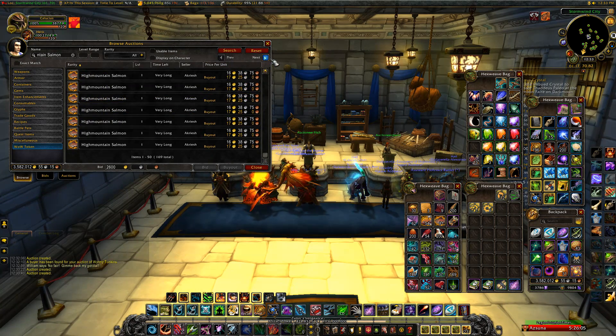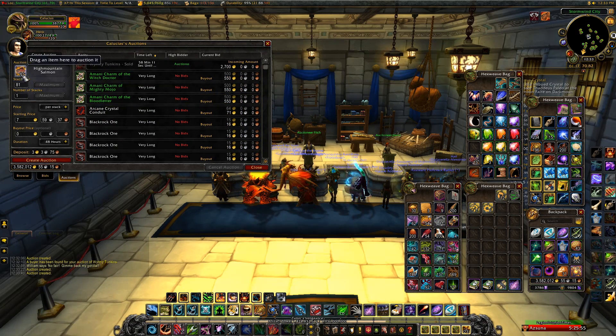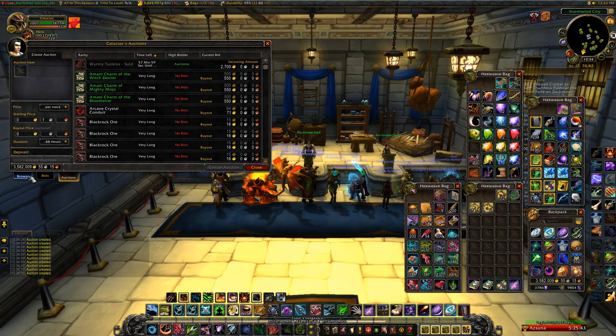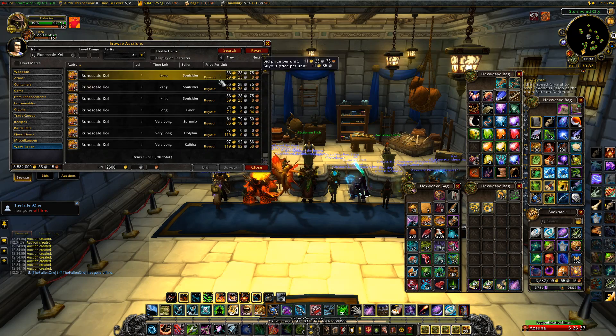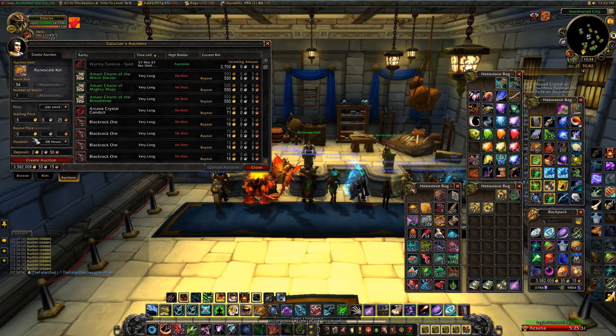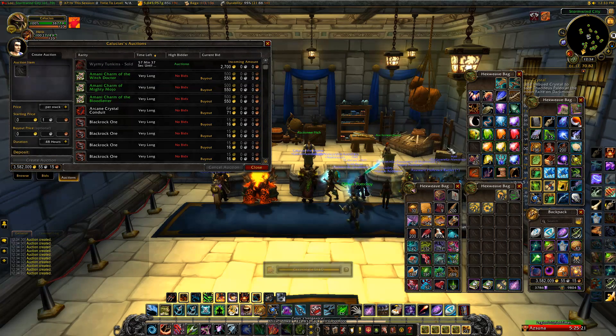Now I'm selling Legion materials, which are definitely going to sell. I'm selling fish — I get a lot of fish from leveling my artifact fishing pole, which is almost max level. High Mountain Salmon sells for the most on my server, and Runescale Koi is usually the second best. I always get a lot of High Mountain Salmon baits so I end up with stacks of those. Check your auction house to see which fish sells the most on your server.